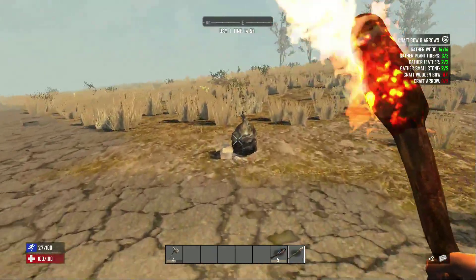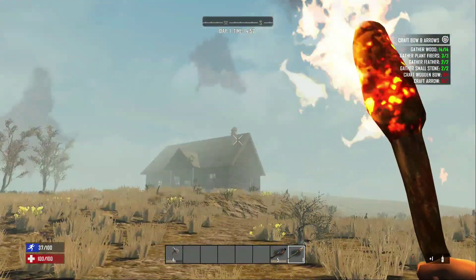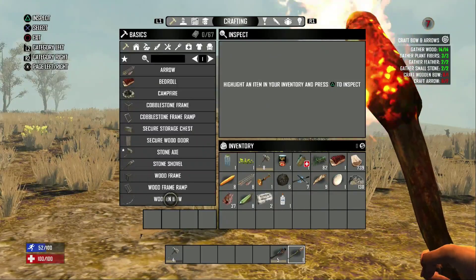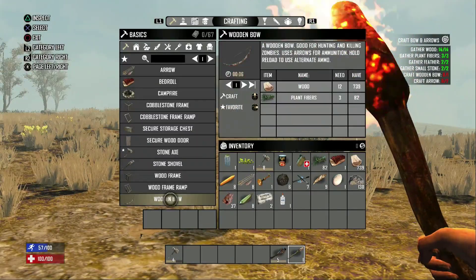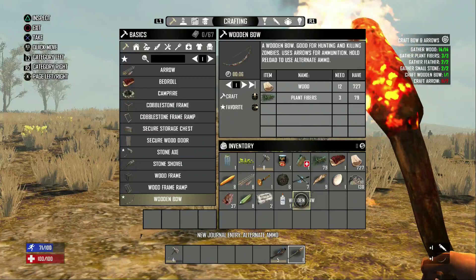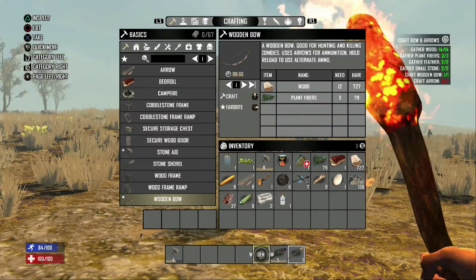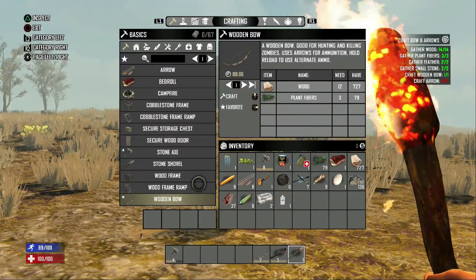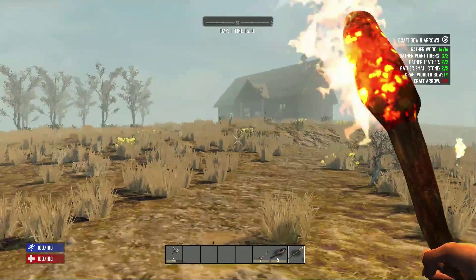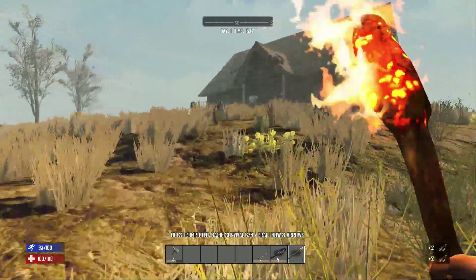Let's check out this trash. Don't need that - I need to craft a bow anyway. Let's craft that bow. Put that on the favourites as well. I'm going to do the arrows as well. OK let's go check this house out - might stay here tonight if there's no bear.